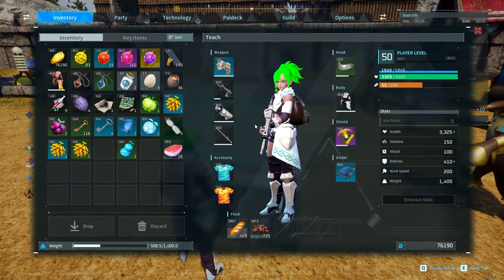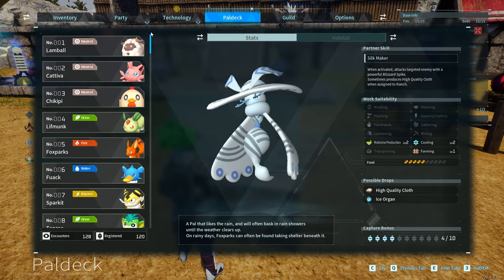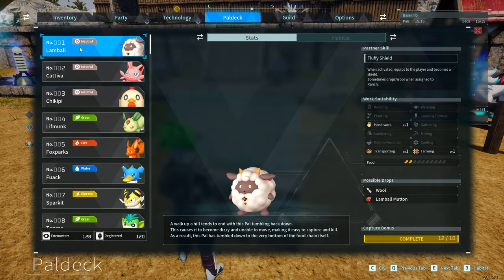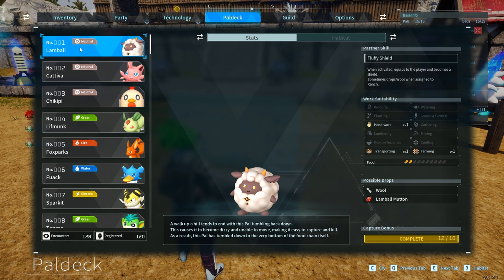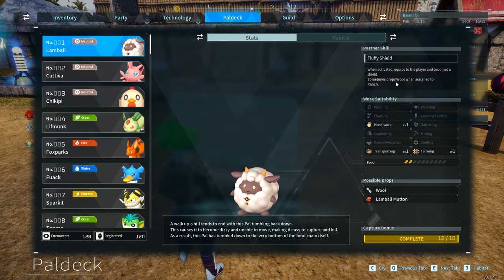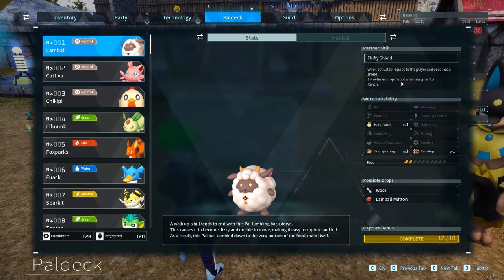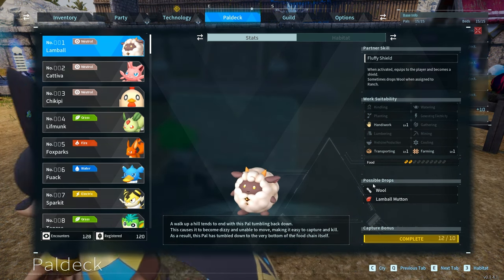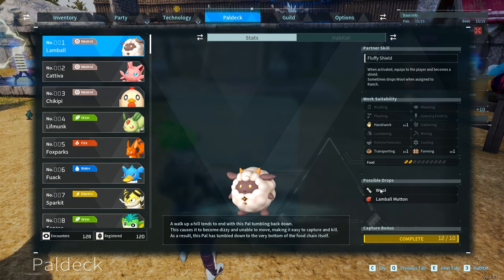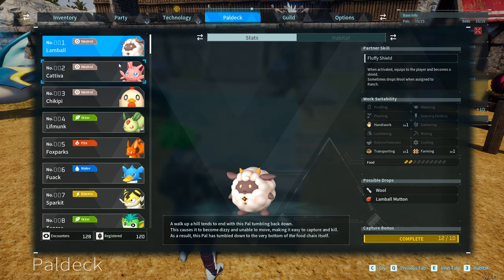I'm going to use the pal deck to show you, going from the worst one overall — even though it's still good because it still has a farming ability — to the best one overall. Number one on the list is the Lambball. This is probably one of the first things you're going to capture in the game. When it's assigned to a ranch it'll drop wool for you. That wool is really useful, and since it also has the ability to transport things, it will move the wool to a nearby box for you. It's a very useful early game pal.